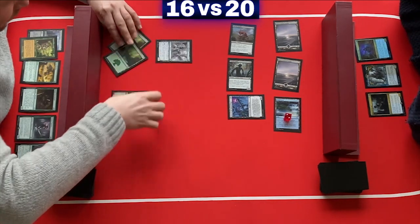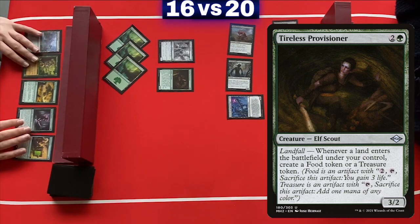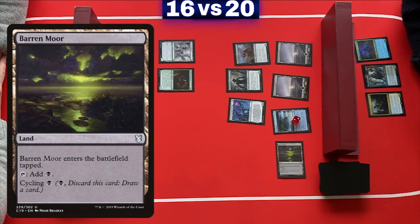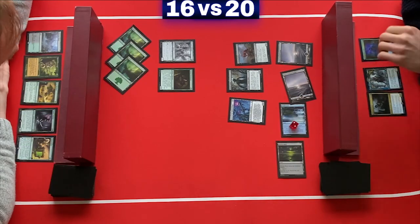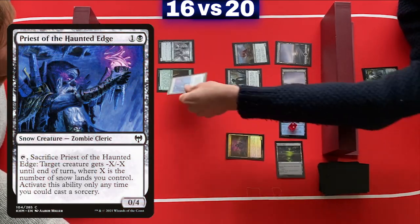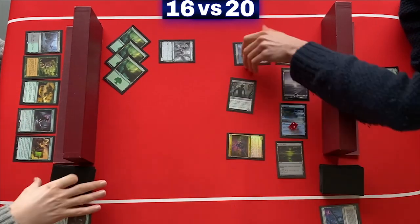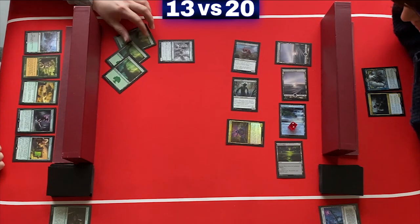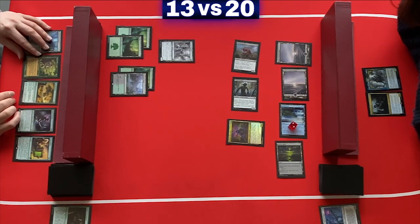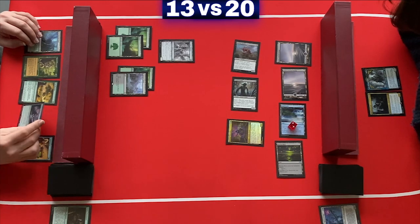Third mana for the squirrels, and they play a Tireless Provisioner with landfall — when a land enters the battlefield, they can create a food or treasure token, an artifact token they can sacrifice for life or mana. Here is Baron Moor, very on flavor. And also on flavor is Lazotep Chancellor. The zombies sacrifice the Priest of the Haunted Edge to get rid of the Tireless Provisioner, and they continue to attack. The squirrels draw another land and play Llanowar Wastes. Squirrels are a bit on defense at the moment.